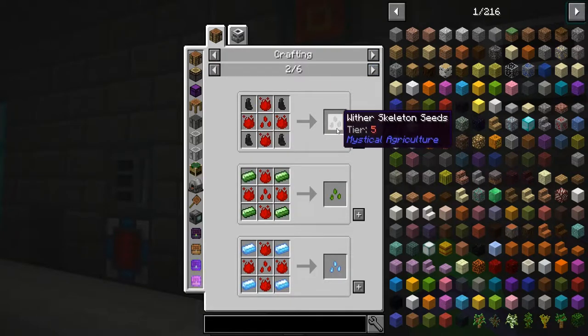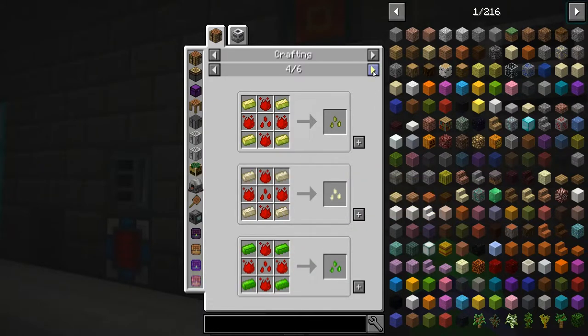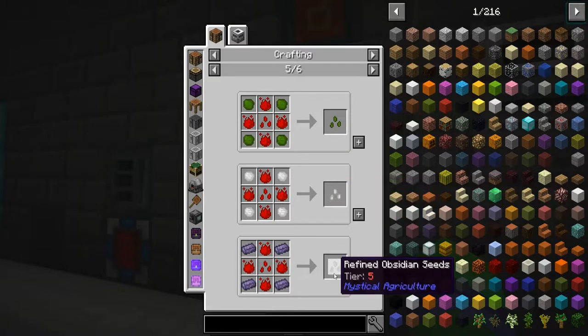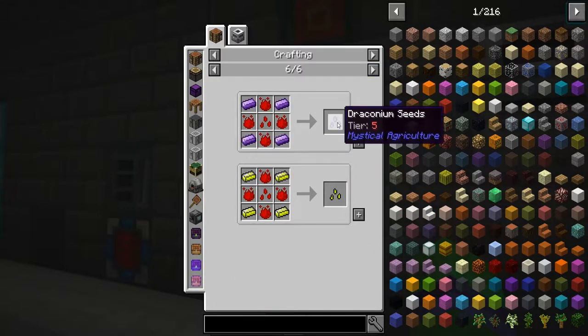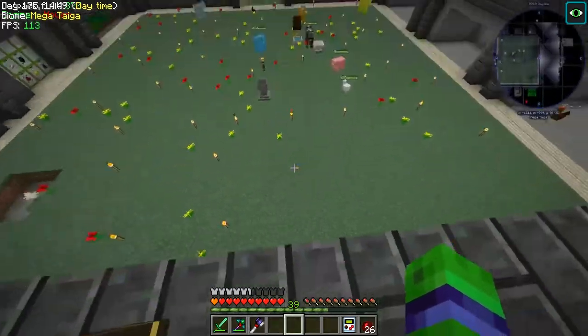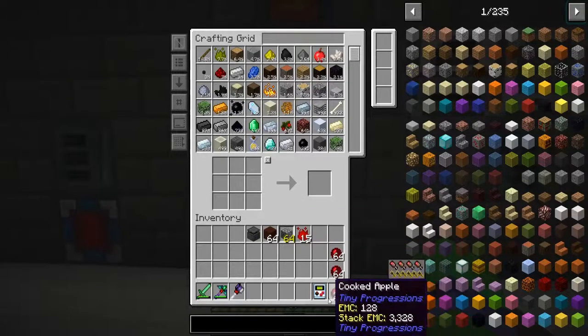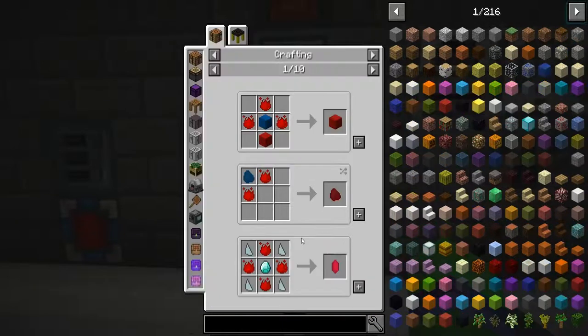With our skeleton seeds and uranium and platinum we can make iridium and durium. Durium is the one I want to make more than anything because we're going to need it in the end game. There's also end steel - I've never actually used that - refined obsidian, draconium seeds, and ylorium seeds. We're going to need a ginormous farm for ylorium seeds when we get our big reactor going because it's going to require so much stuff.